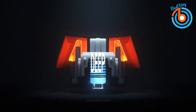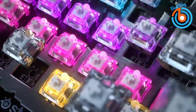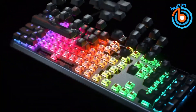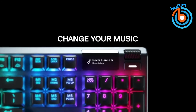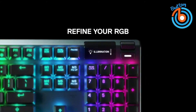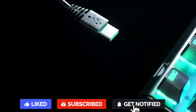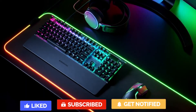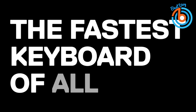It also comes with a discrete volume wheel, but the rest of the media controls are restricted to a single button. You'll find a small OLED screen, a button to help navigate it, and a volume dial. These three options are almost enough to control most keyboard functions without having to use SteelSeries Engine software on your computer, meaning you can change RGB lighting, switch profiles, adjust key actuation, and even record macros on the fly.